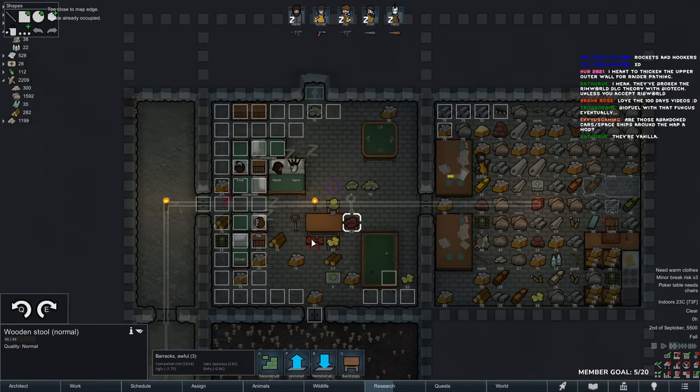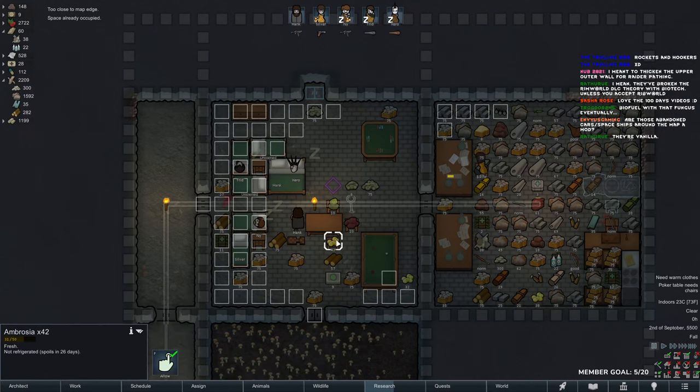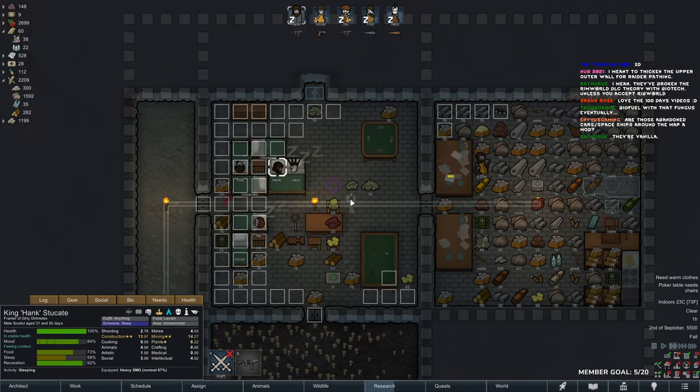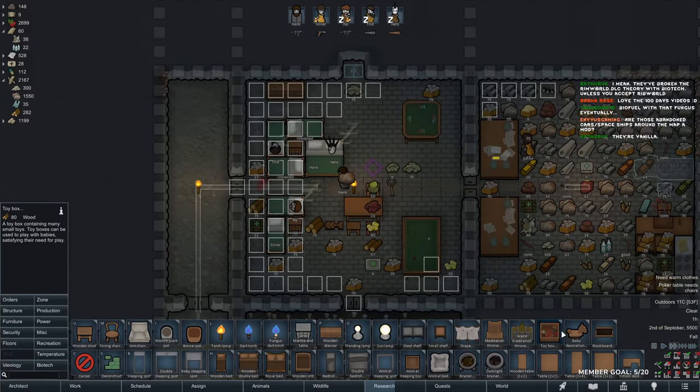Mad rat. Just training up our shooting skill. Biofuel with that fungus eventually — I'll do solar panels for now, then we can go for biofuel refining. Also got a kid on the way — will be quite interesting to see how that plays out.